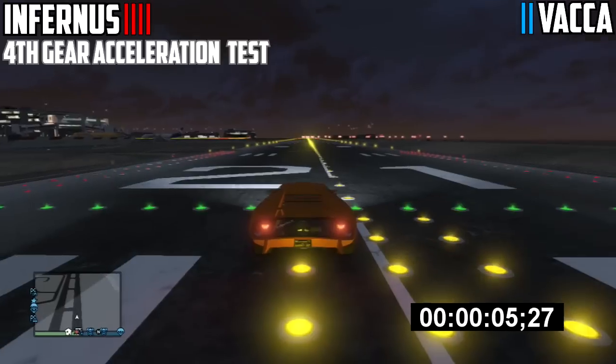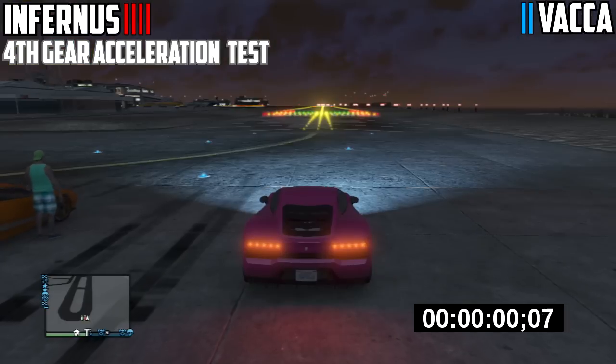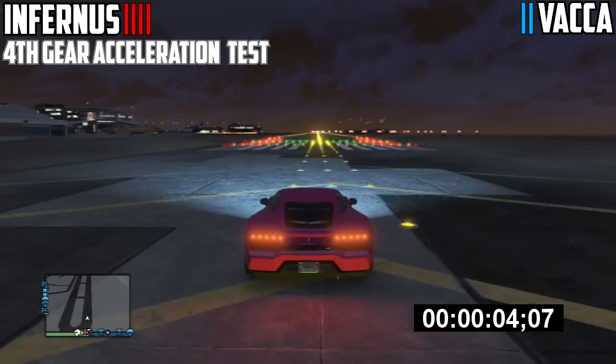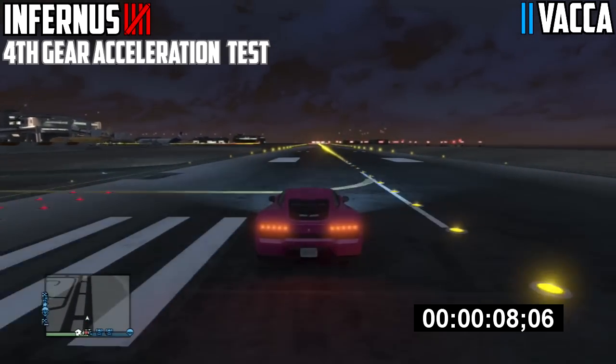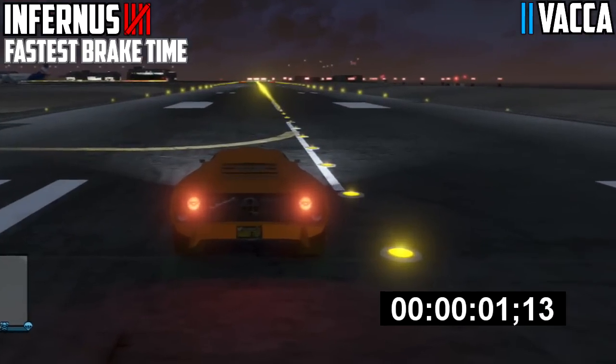We've got the 4th gear acceleration test. We've got the Infernus here — 5.27 seconds, which is absolutely amazing. But when you compare it to the VACA, that acceleration is pretty poor. You can see it struggles to hit 2nd gear, making it 8 seconds — therefore making Infernus hit the 5-point mark there.